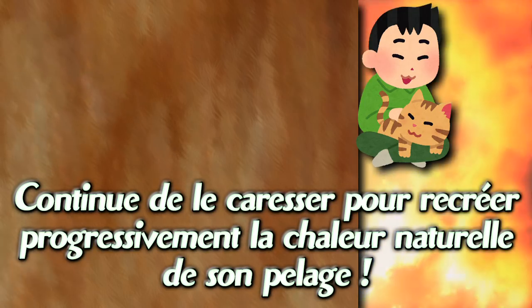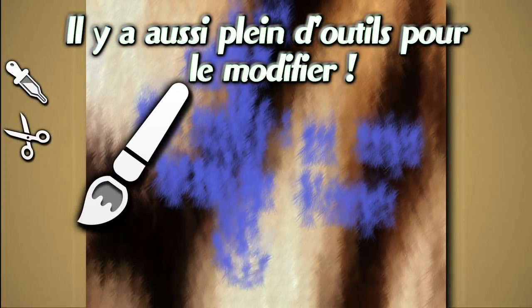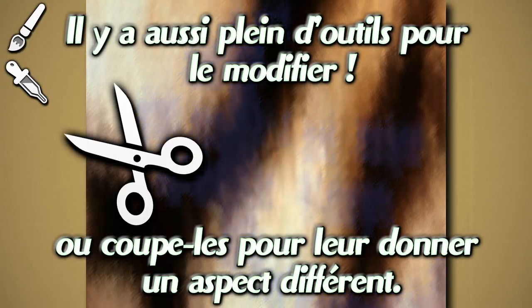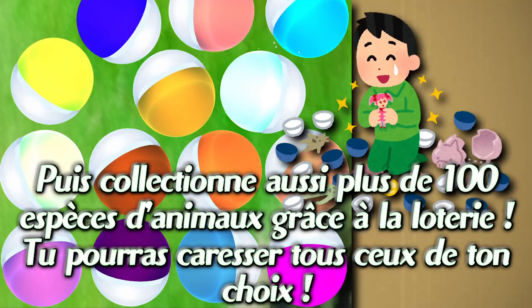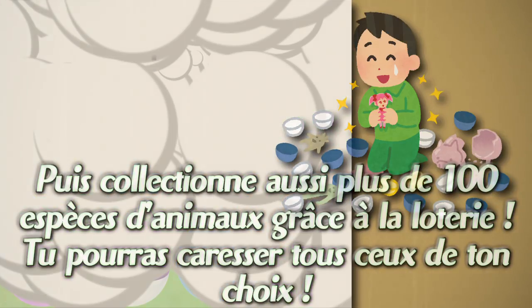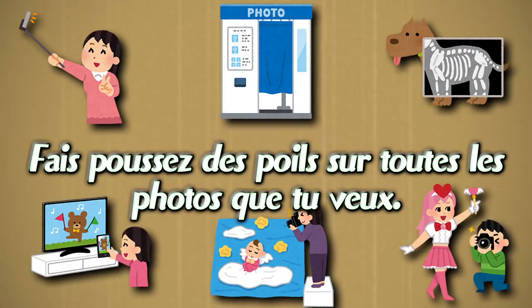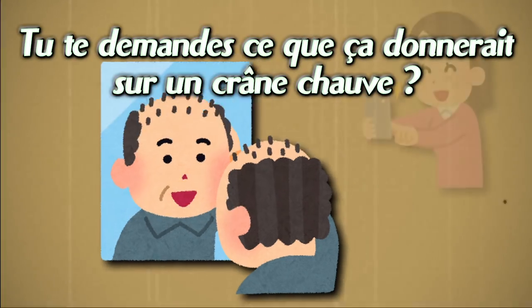Keep petting to completely recreate its natural warmth. A full selection of editing functions lets you dye the color of the hair or give it a trim. Collect over 100 kinds of animals in a gacha game — pet all sorts of animals as much as you want, fluff up any photo, and change up any hair quality. But what about this bald